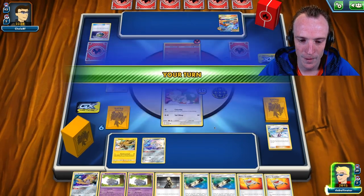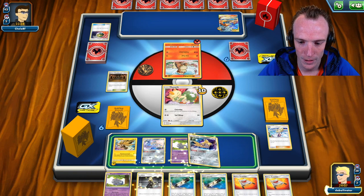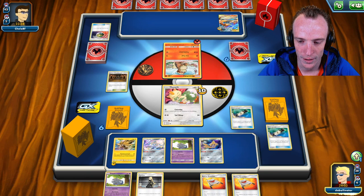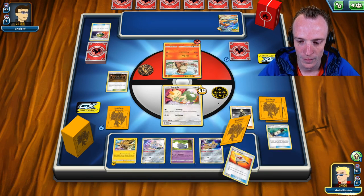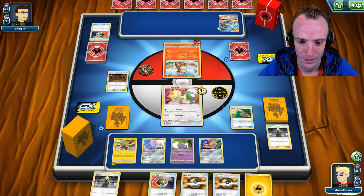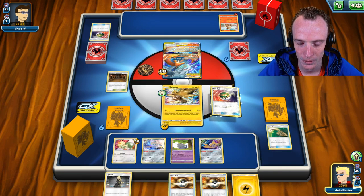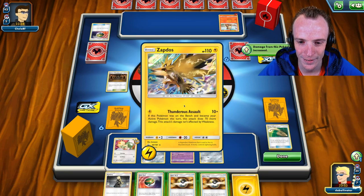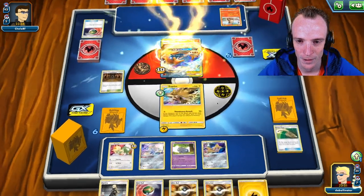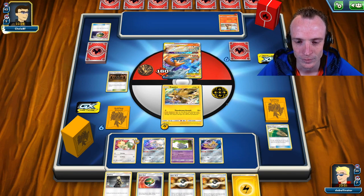Thunderous Assault — that's a lot of damage to get on that Reshizard turn two: 160 damage. If they get a Welder, they'll be able to get the KO straight back from Zapdos. If I find another Rope, it'll be amazing — that'd be an Espeon play. Rope or Guzma will work here with Jirachi's pool. Get Arcanine up. Looking at 160, it'll be 170 with an E-Power as well, but I need to get out of the active.